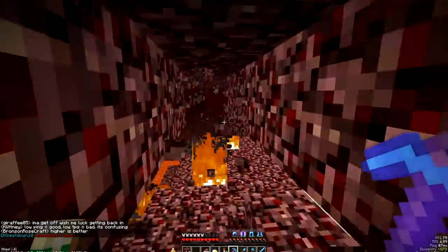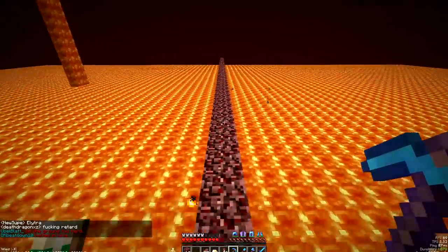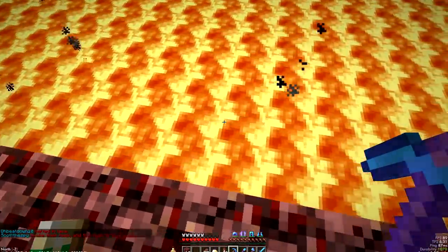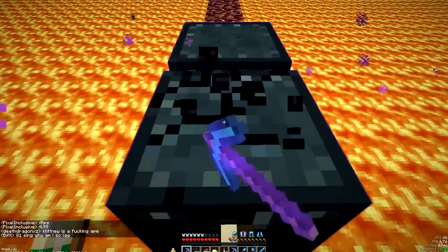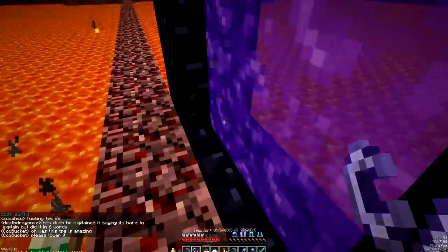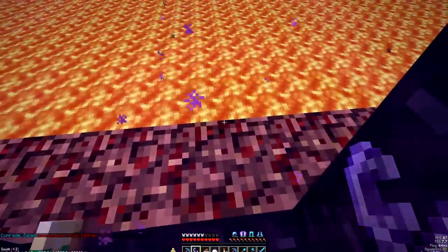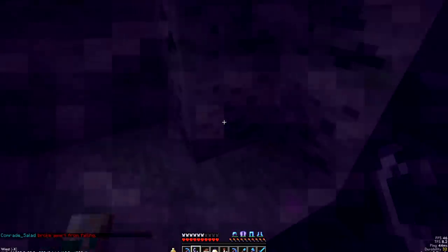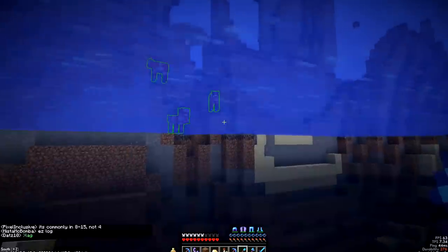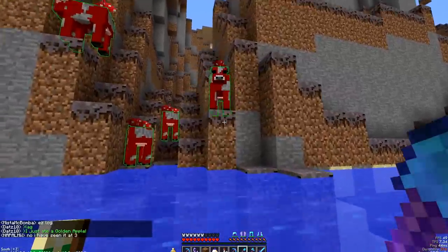I'm currently traveling in the nether, and the server is lagging really bad — I haven't seen lag this bad in a very long time. I'm walking over to a little stash that someone left for me, and there's something real special inside. I think I should make the portal right here. And there goes the server — this server is laggy as hell today. There we go, let's get in here. And would you look at that — we spawned right next to a mooshroom biome! Let's get up on one of these high points and try to take off with the elytra.